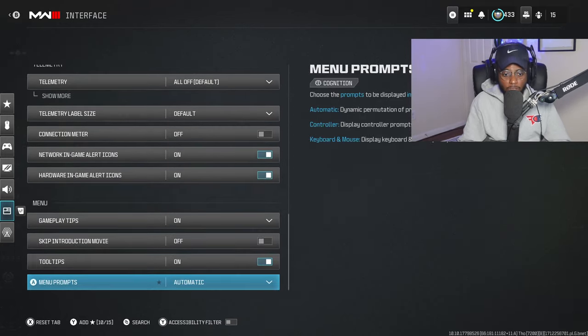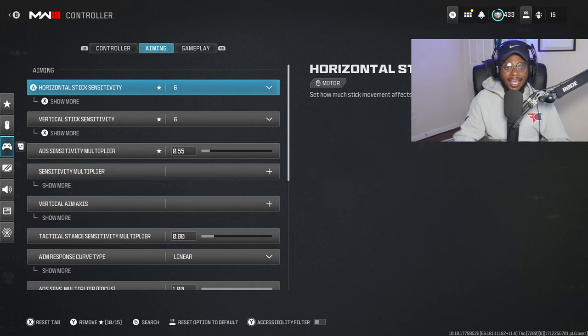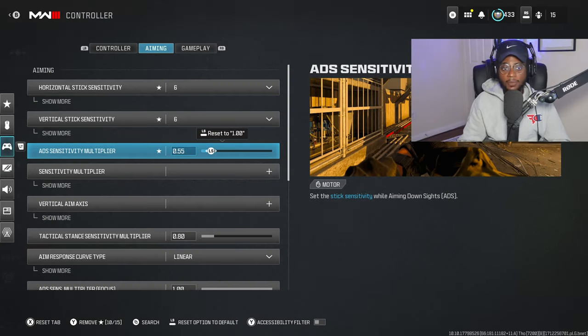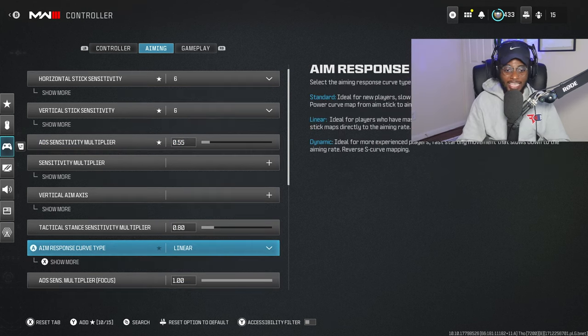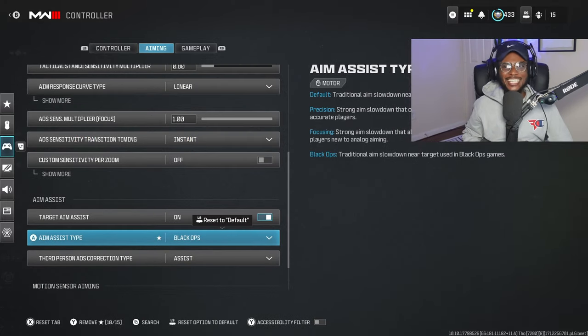These are going to be the absolute best settings you guys should be rocking in Modern Warfare 3 Season 3. I highly recommend playing in the 4 to 6 sensitivity window. Make sure you're playing in the 0.55 to 0.75 ADS sensitivity multiplayer range. Make sure you have Linear on — dedicated for players who have good settings, which I've given you. Also make sure you have Black Ops aim assist on. If you use my settings and start dominating lobbies and potentially drop your first MGB nuke, let me know down in the comments section. If you enjoyed the video, drop a like, subscribe to the channel, turn those notifications on, and I'll catch you guys in the next one. Hope this video helped out. Peace.